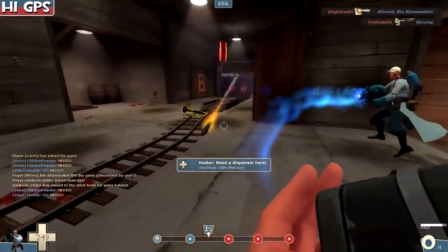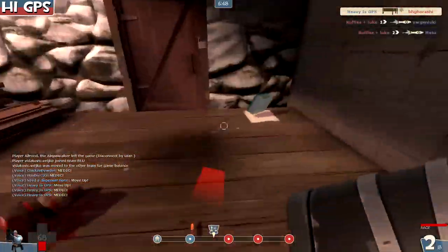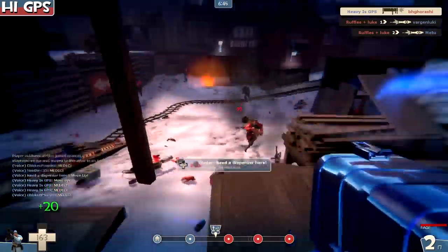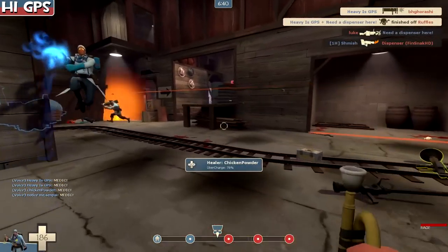Just doing some more pot shots — we want to build that banner but don't really want to commit yet. We have a medic with an uber so we're going to go in with that first, then follow up getting the flash. We have this reload, use the banner, and see if any of our teammates are going to run forward.